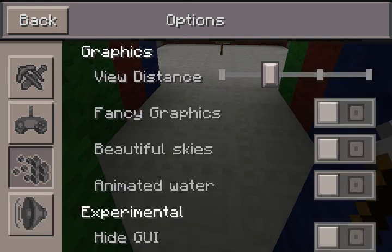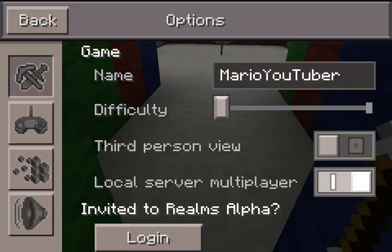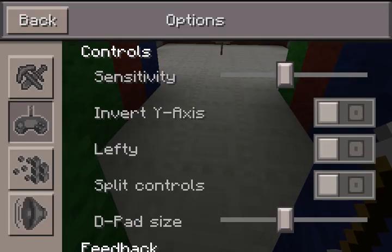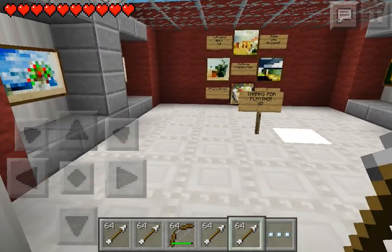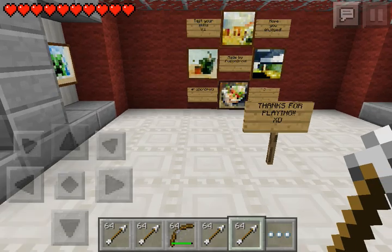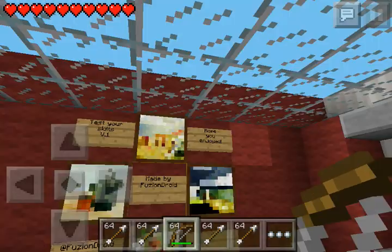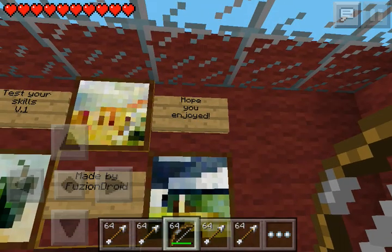We are done? We're done already? So how could we be done? It says: thanks for playing, Test Your Skills version 1, made by Fusion Joy. Hope you enjoyed.